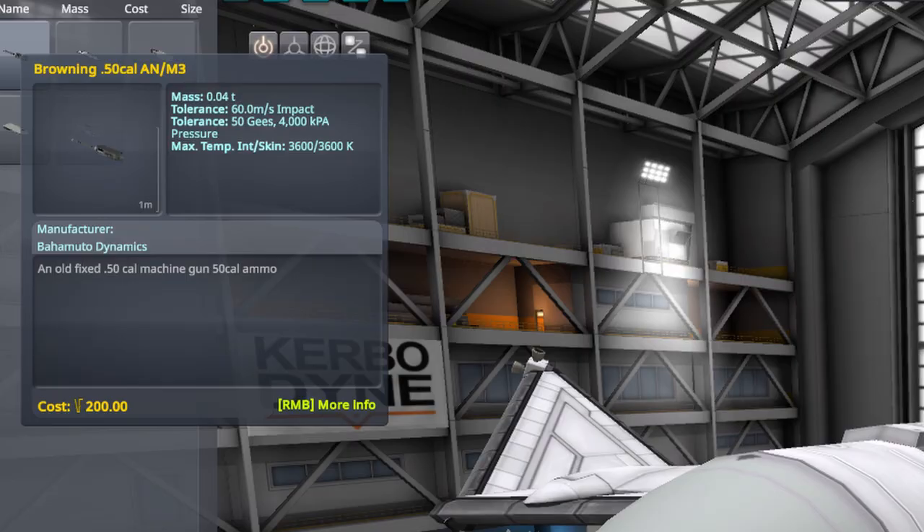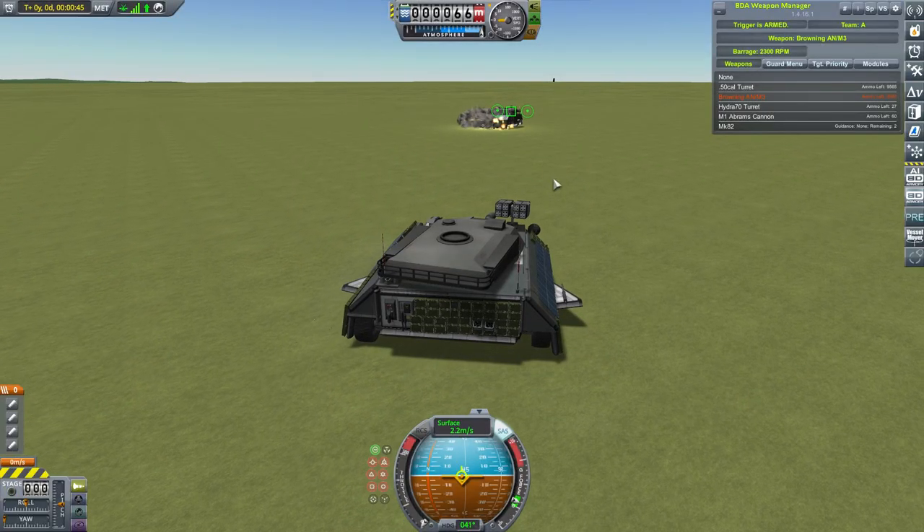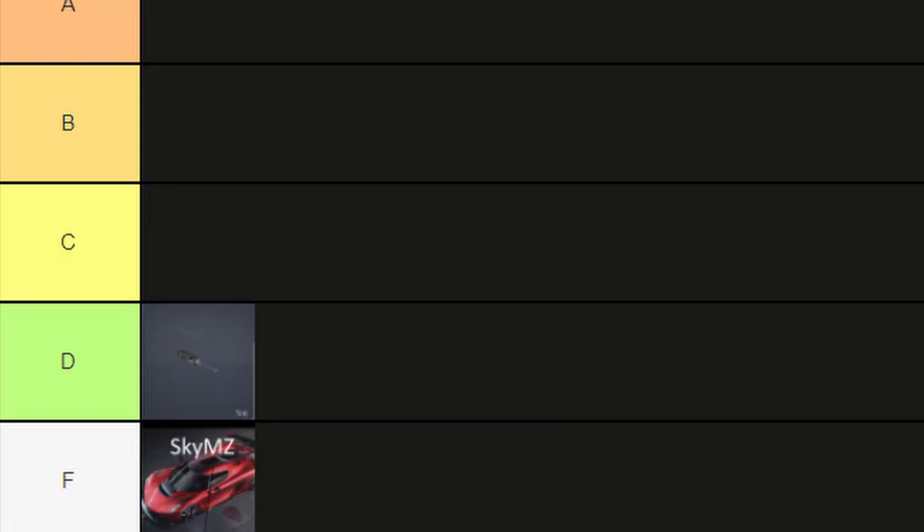Starting off, we have the Browning .50 Cal, an old relic from World War 2. An overall okay weapon for ground combat on tanks, but pretty bad in the air. D tier.